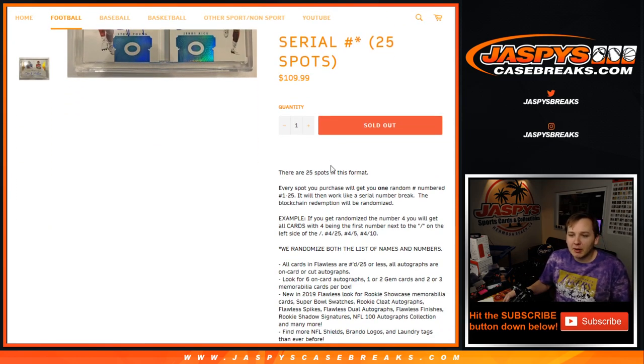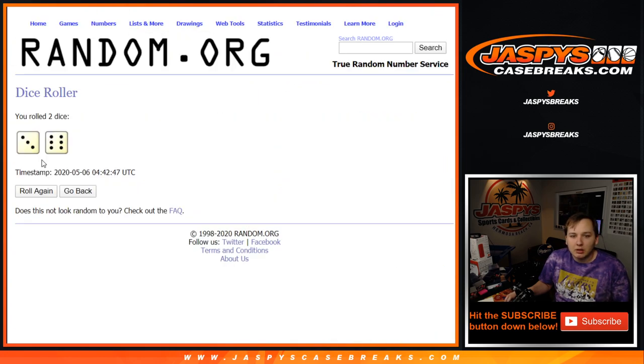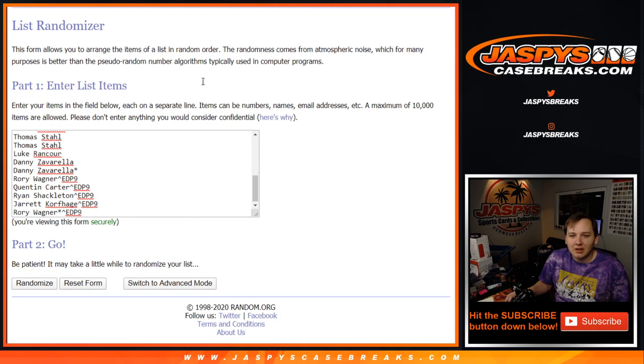So this works kind of like a number block, but a little different. There are 25 spots in this one. Every spot you purchase will get you one random number, one through 25. It'll then work like a serial number break, and the blockchain card is going to be randomized since no one has spot zero. We randomized both the list of names and the list of numbers for this one box break. We'll do the list of customer names and then the numbers first.